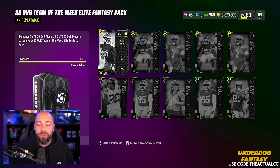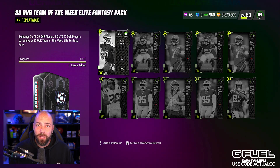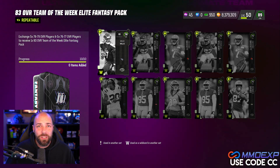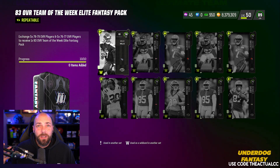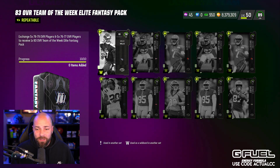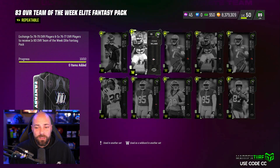Here's something you can do when there are no limiteds - I've been doing it today and yesterday as well. We're on the 83 overall Team of the Week Elite Fantasy Pack. As we do rolls for Ultimate Kickoff, this is a great place to put in cards. You can also put them in the 82 on the All Madden pack. Because Team of the Week cards were pretty expensive, this is a way to take our trash and go into it. It takes five 78-79s and five 76-77s, which is basically all you pull in rolls. The total cost after tax is around 15,000 to 16,000.